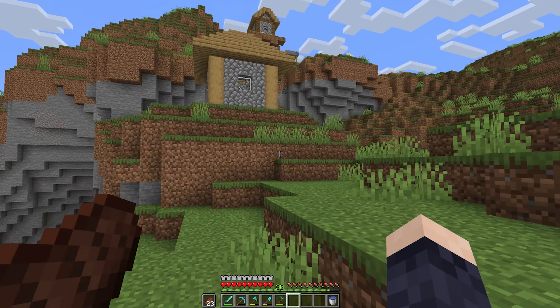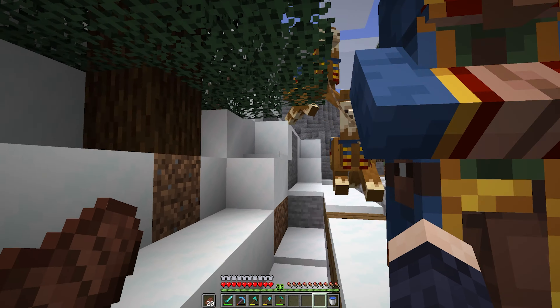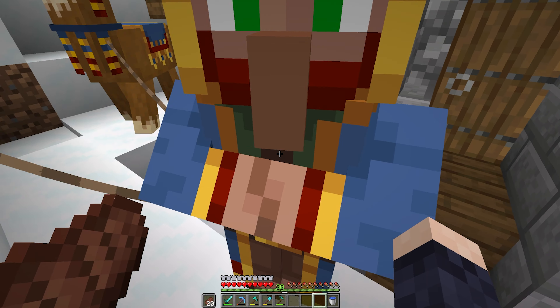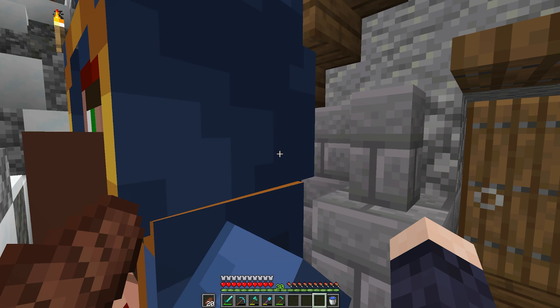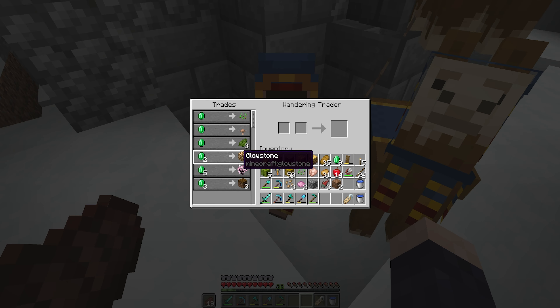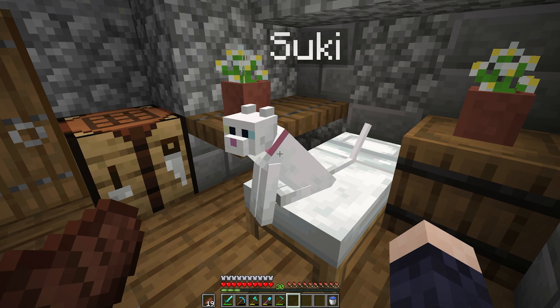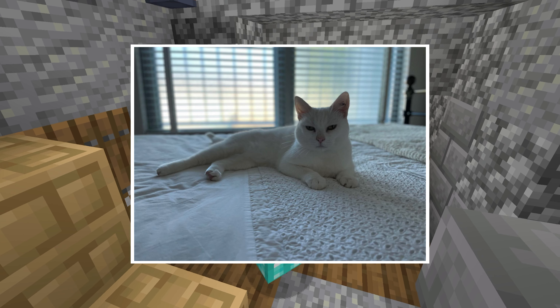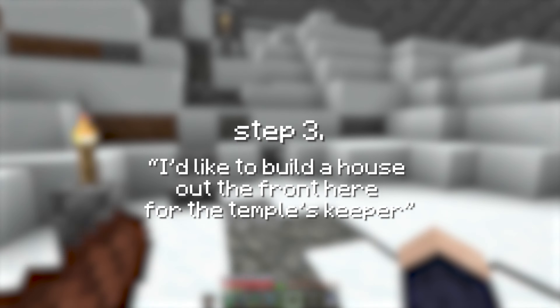No luck in village number one — let's see how we go with the plains village instead. No saddles there either, but we got the main thing we were looking for. Back to the sheep temple we go! Let's get the temple's keeper into her new home — good girl Suki. Wandi T has arrived — oh yeah, cherry saplings! I'll also grab a name tag while we're here for Suki. Here is your name tag and a pink collar for good measure. With that sorted, step three is now complete.